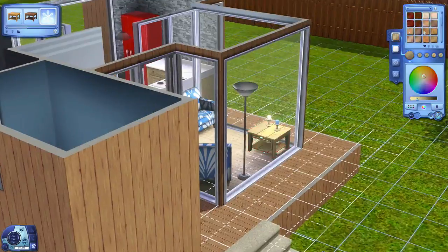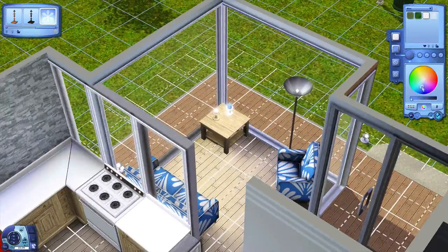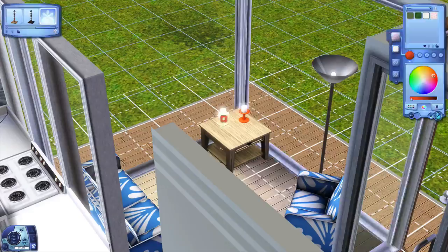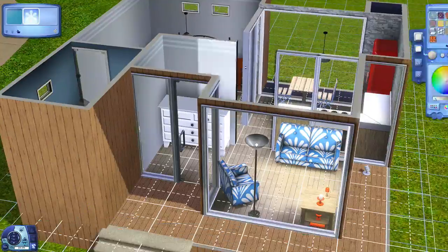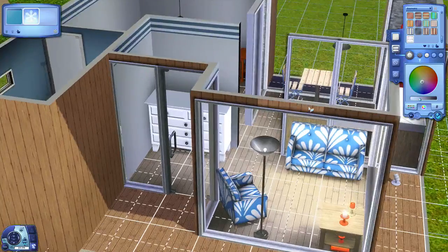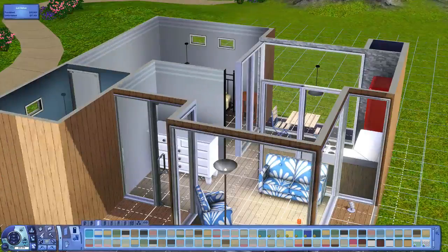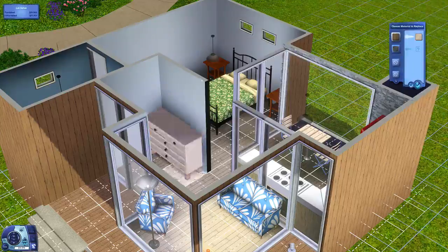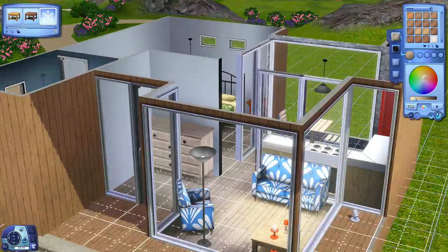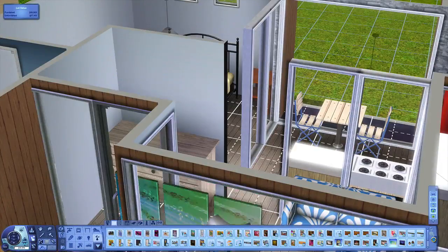We've got kind of a blue, orange, and red theme going on in the house with the timber. Note those candles there that have been slipped through the table — they're overlaid through it so it looks like they're sitting on top. They're actually that awkward-height floor lamp that's too short to be a floor lamp but doesn't sit on a table. Just stick it through a coffee table and it looks nice — it's a trick I tend to use a lot.